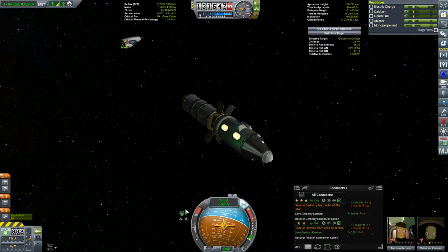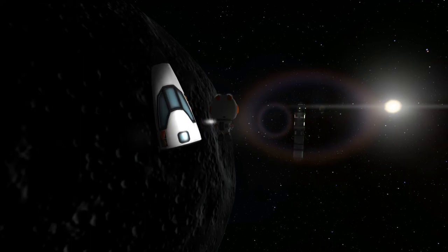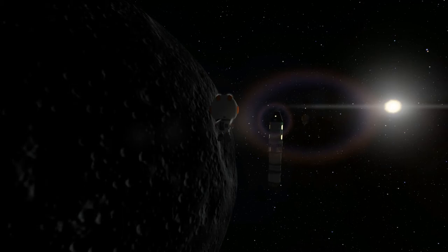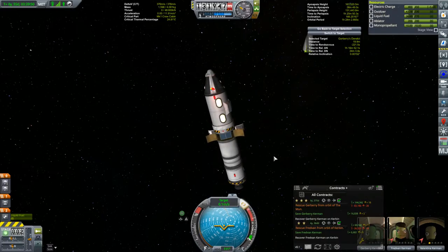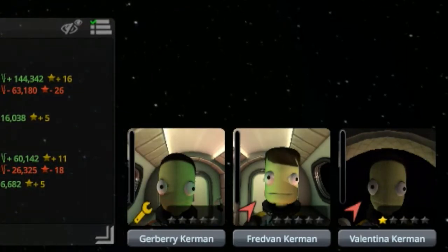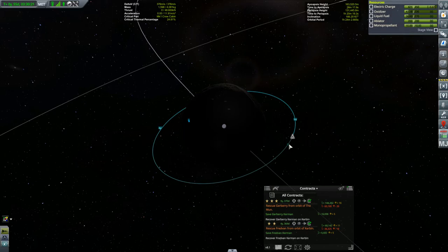Gerberry is in a Mark I cockpit. After matching velocities, this time Val had to vacate the command capsule so that Gerberry could get in — it's starting to get a little bit crowded in here. Looks like Gerberry is an engineer. Many of you likely already noticed that Fred Van is a pilot — that'll take some pressure off of Val and Jeb, though another scientist sure would have been nice. Gerberry also just has the stock female facial texture; I'll have to change that once I'm back in the space center, and I'll break out MS Paint and give my new recruits some custom helmets just like my original four have.